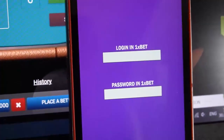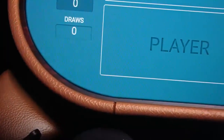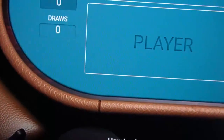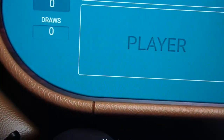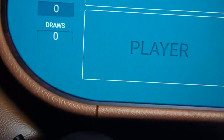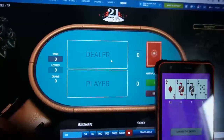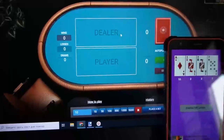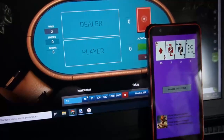Now I log in and I enter my 1xBet account. Okay, now this software connects to my game — you can see.